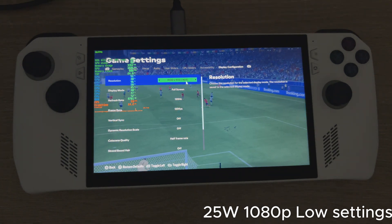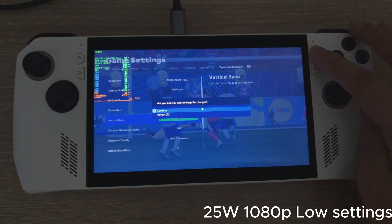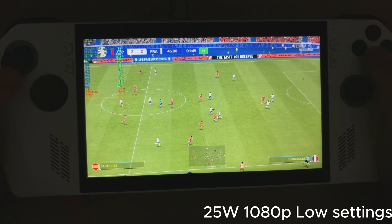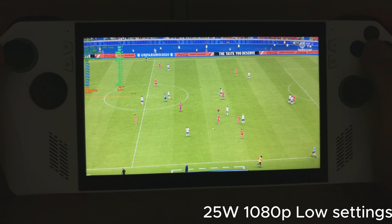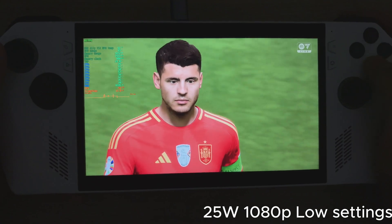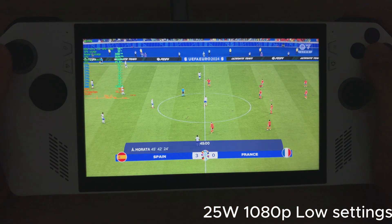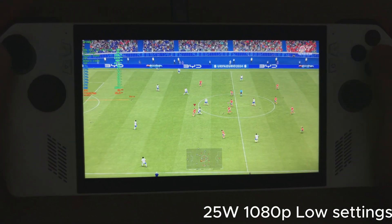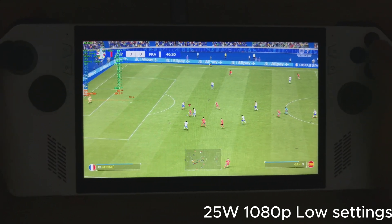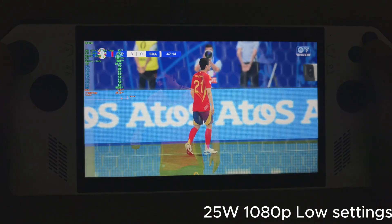Okay, switching it up now to 1080p guys — still keeping the same power at 25 watt TDP, still on low settings, only thing we're changing is the resolution to 1080p. Typically in this sequence of gameplay I was experiencing around 73 to 90 frames per second. At halftime the cutscenes are obviously half the framerate of gameplay — you can see the frame times are all over the place during those cutscenes, but once we jump back into gameplay the frames jump back up into that 73 to 90 range, and the frame pacing is a lot smoother and more responsive — a very smooth experience.